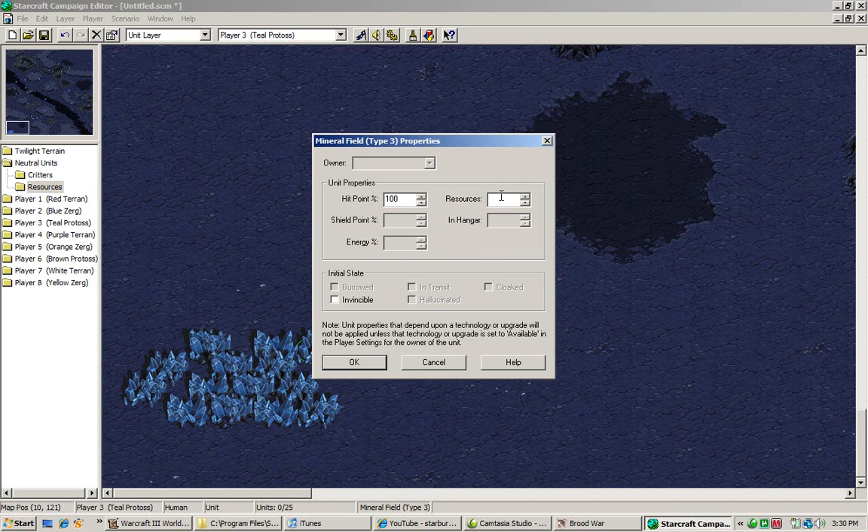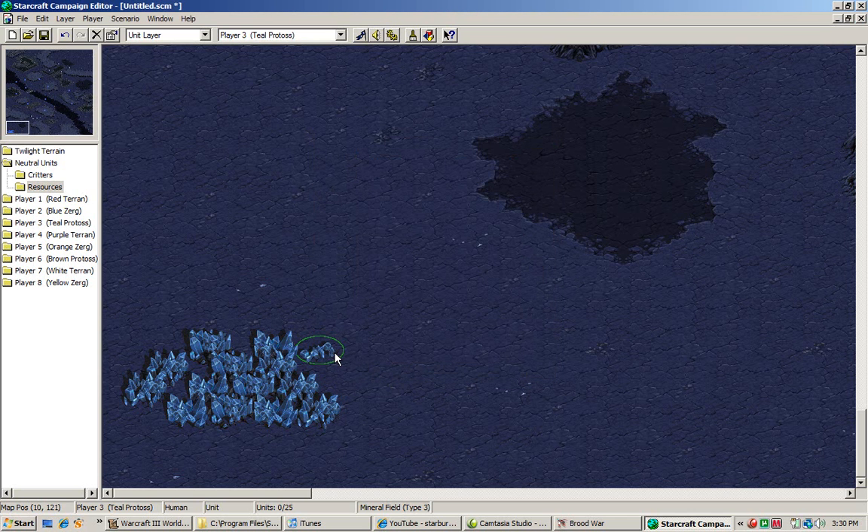The smaller the amount in the pile, the different it's going to look — it will keep dropping until there's barely anything. You might want to consider this, especially if you're making a map where you start off with low resources, or if you're considering design. Having all the same values looks repetitive, so setting different values for the mineral fields can make the design look a lot better and more professional.